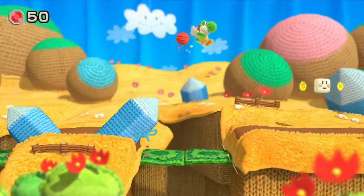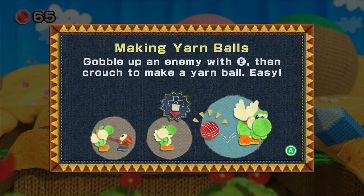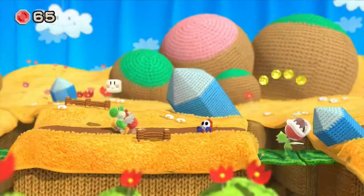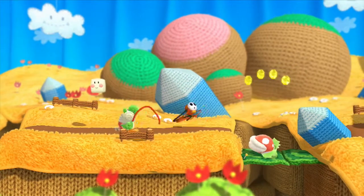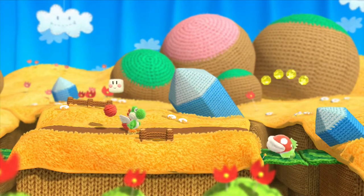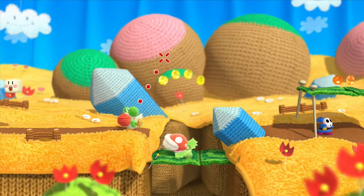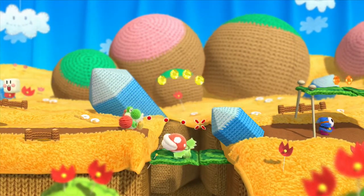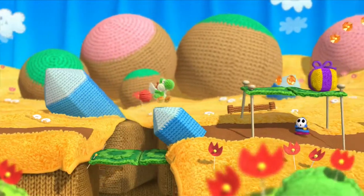Okay, let me just go through the tutorial — making yarn balls. Gobble up an enemy with B, then crouch to make a yarn ball. Easy, yeah, definitely. Let me just eat this enemy first — thank you. Now we're gonna make a yarn ball. I can throw this guy. Like I said, I haven't played a Yoshi game in forever.